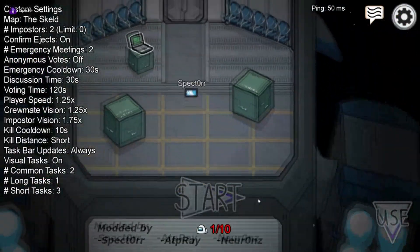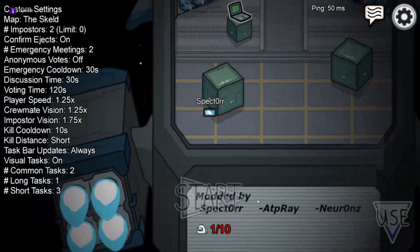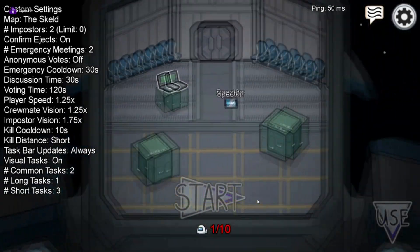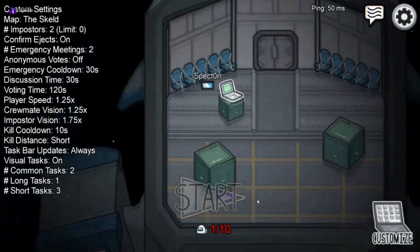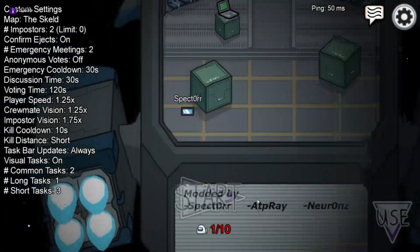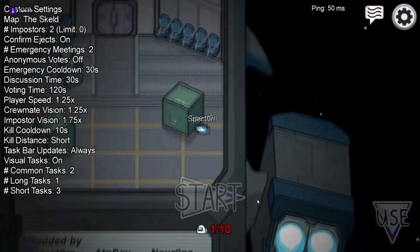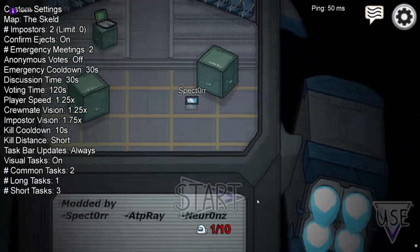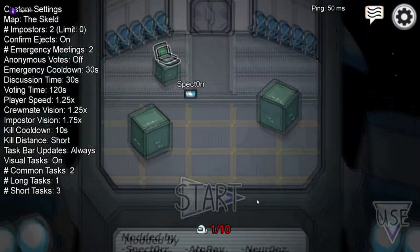Hi guys, Spectre here. So we have something big to unveil today. We have made a new PC installer which will allow multiple game modes inside the same installer. This is to help provide support so that we can continue to add game modes to Among Us, so that Prop Hunt isn't the only one that we make. And this is to continue supporting you guys as a channel and a community, because you guys have supported me so much over the past couple of days.